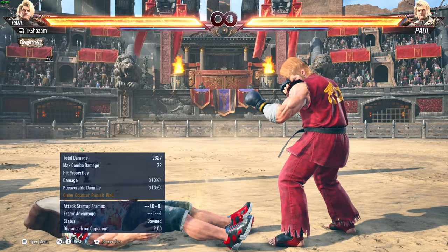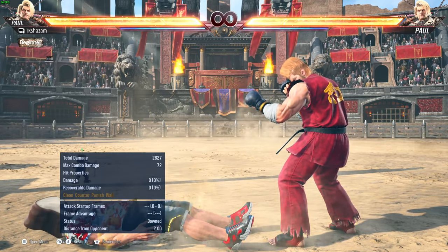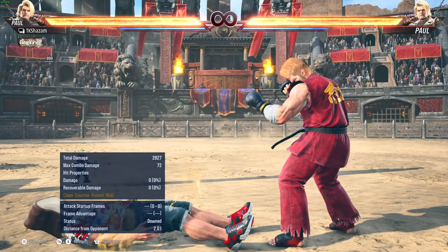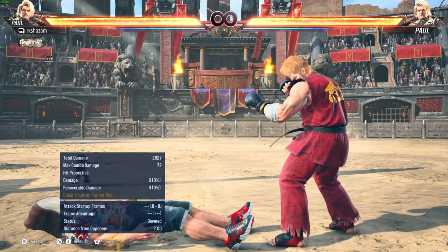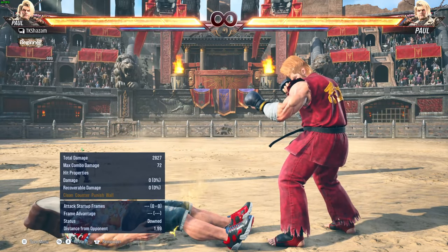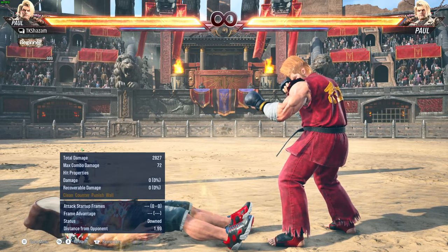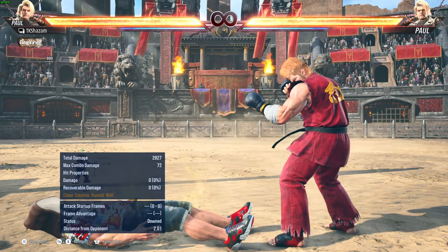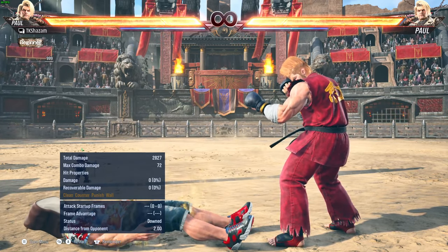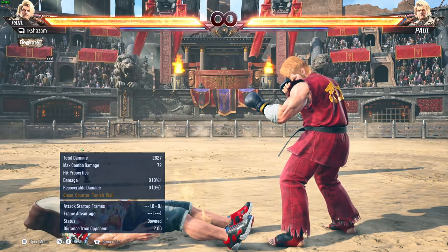Paul is face up on the ground — face up, feet towards you. You'll hear a lot of 'face up, face down, feet away, feet towards' — these are references to the various positions an opponent can be in on the ground. Face up feet towards is the most common position. It's how they're left at the end of combos, how a lot of knockdowns leave them.